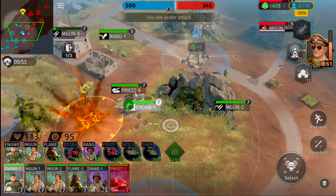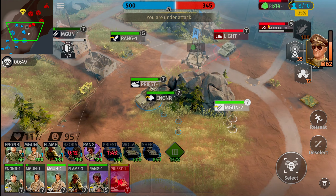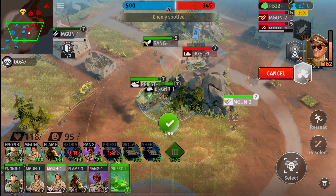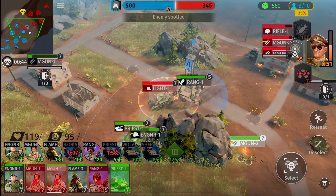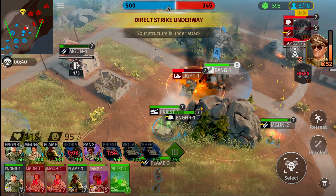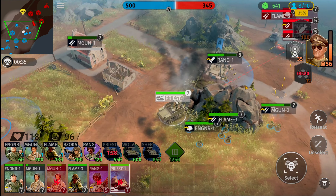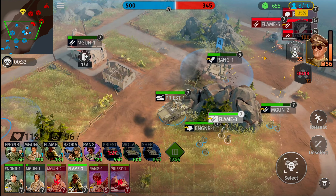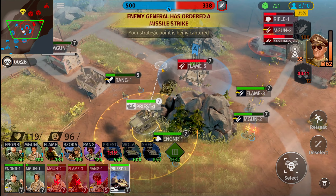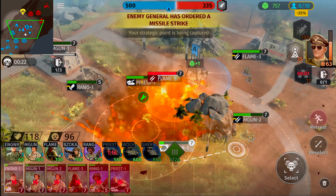Flamethrower squad, move out into that territory so we can see a little better. Bazooka squad, fall back. Priest tank, we need to move you forward. Engineering squad, move forward as well. Machine gun units, wait here. Range squad, move that way — boom boom! Bomb strike on top of this light tank. Machine gun units are going to need a little bit of backup. Let's take out this building while we still have everybody up and running.